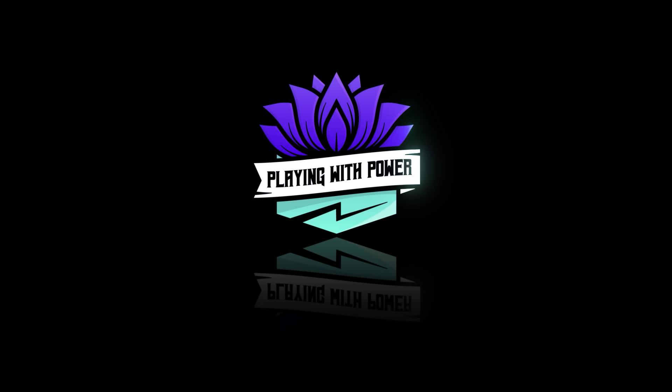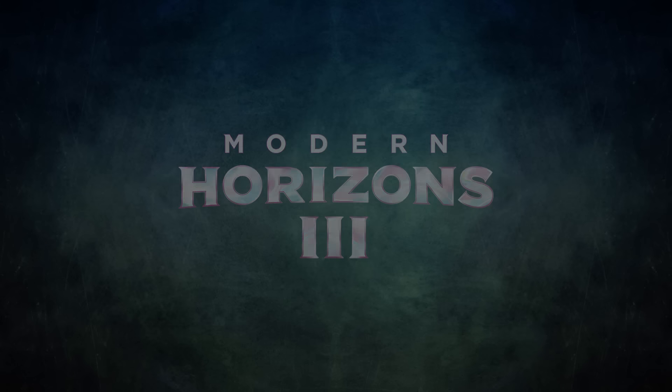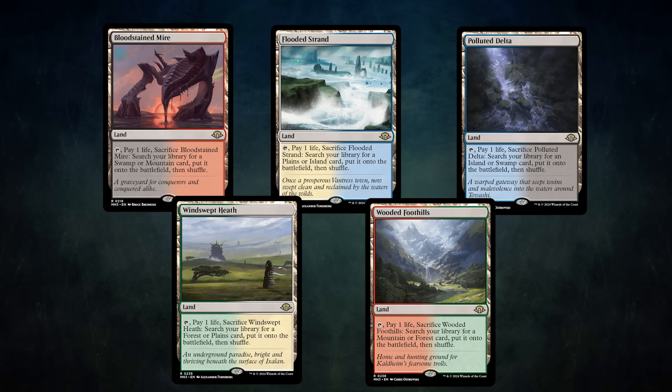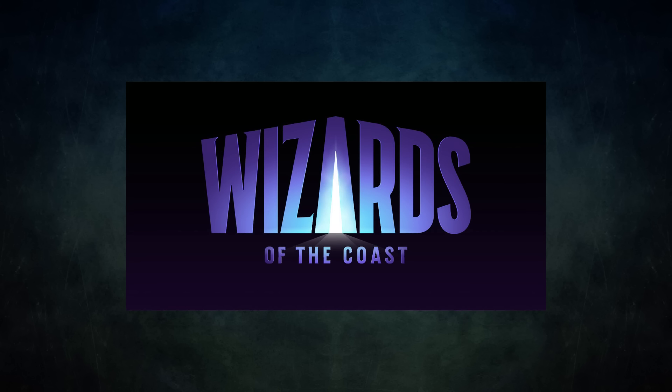Playing with power — MTG powerful cards, powerful formats. Modern Horizons 3 is here! This set is full of awesome new cards that we cannot wait to try out in CDH, along with some really great reprints — hello, fetch lands! This is sure to be an amazing set to play. A big thanks to Wizards of the Coast for sponsoring today's video. Be sure to check out the link in the description to get your hands on Modern Horizons 3, releasing on June 14th.